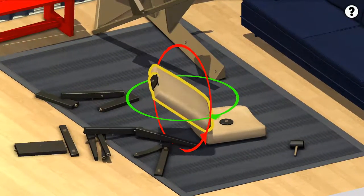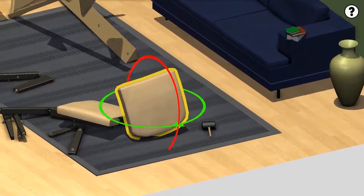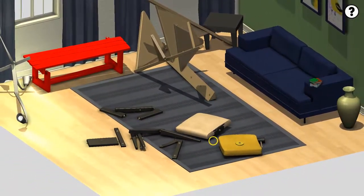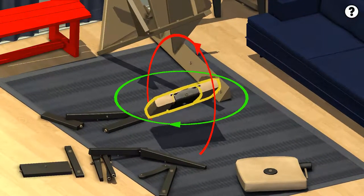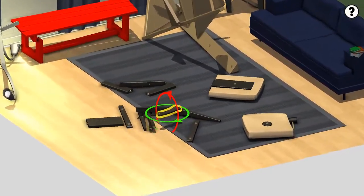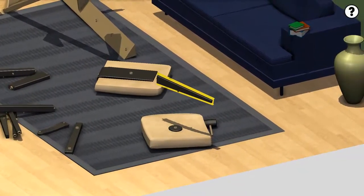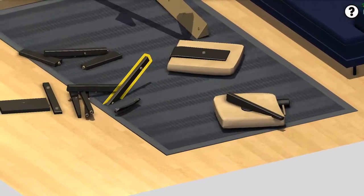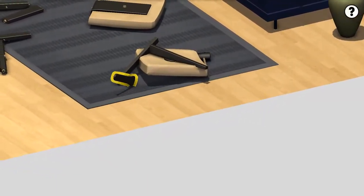Unless this is the bottom of the chair, which it actually might be. I don't know where the bottom of the chair is. I feel like this should be the back of it, but it's not. Let's start plugging stuff in. There goes that. There goes that. That goes there. Yeah, if only there was instructions on all this, my life would be so much easier right here. I don't know if I could show you what goes where.